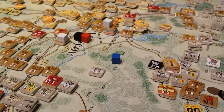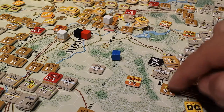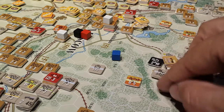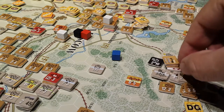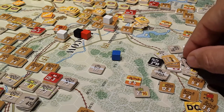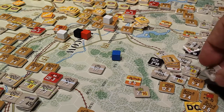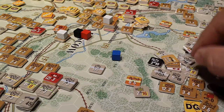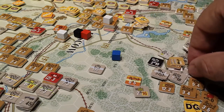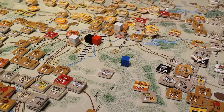It would have been an AL1 D1 - attacker loses one, and since he'd want to stay in the hex, he'd lose a second step. So we would have lost our guard cav and one other step - probably take one off here. These guys would lose their 2-5 as well. Sometimes you just have to use the Sharpie on the twister mat.